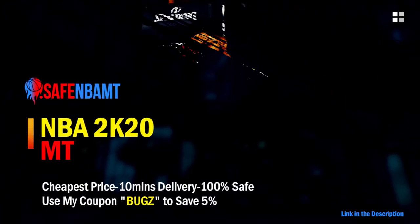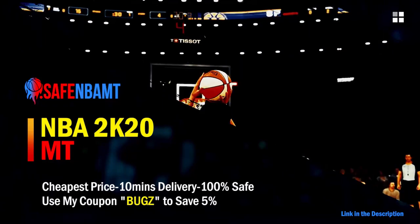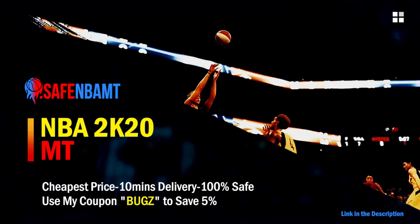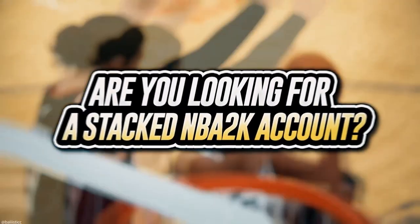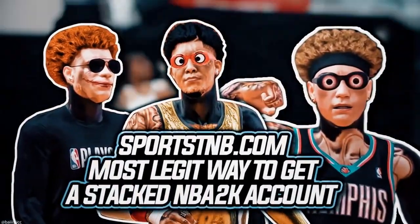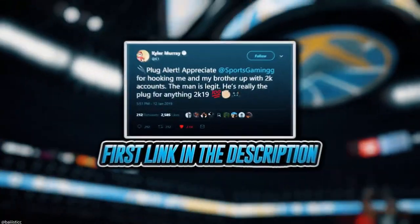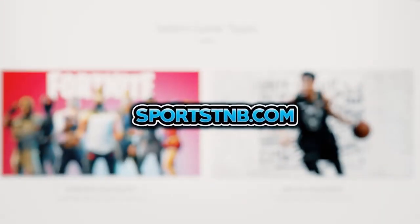If you want cheap, fast, and reliable NBA 2K20 MyTeam coins, head over to nbasafe.com and use code 'bugs' for five percent off at checkout. If you need to get 12 and 0 done, check out my second sponsor Rose NBA on Twitter for a quick and reliable purchase. If you're looking to buy a stacked NBA 2K account with max badges and more, visit sportstmb.com — he's been in the community for years with hundreds of reviews. Click the first link in the description to get your account today.